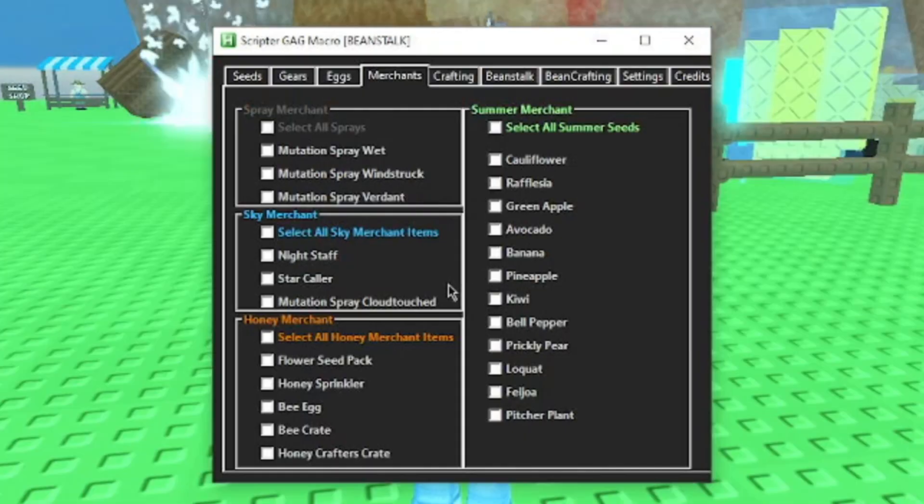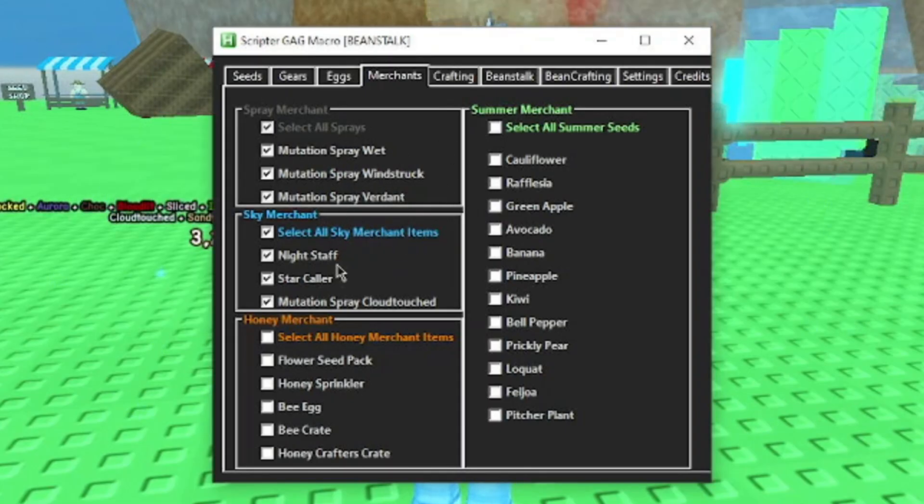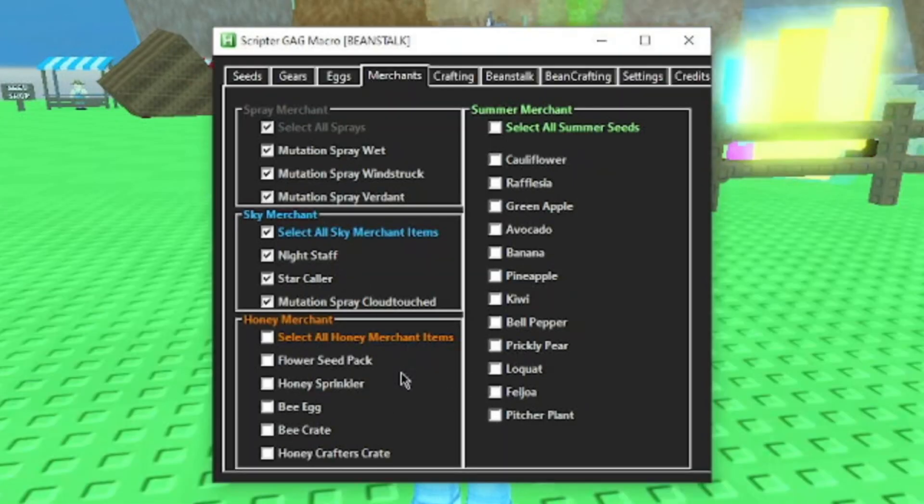Now here's the merchant tab where you can buy from the merchants. We've got the spray merchant — I recommend getting all of these mutation sprays. The sky merchant — you can get all those items. Now the honey merchant: I don't recommend getting all these items. I would say just get flower seed pack, bee egg, bee crate, and honey crafters crate — those are just cosmetics. You can also get honey sprinklers if you don't have a bear bee, but if you do have a bear bee, you can get infinite honey glaze rotation, so no point spending your honey on the honey sprinkler. You can also get all the summer seeds, which I do recommend doing.